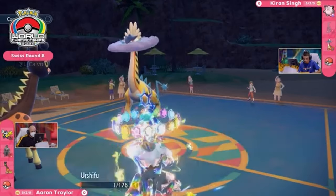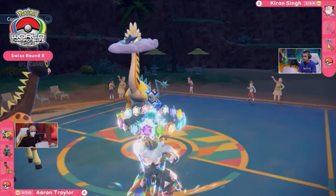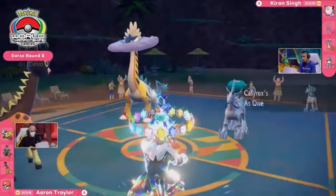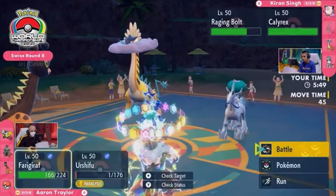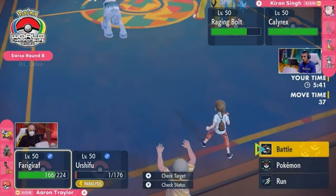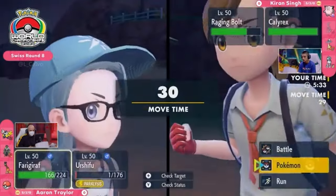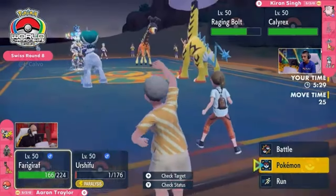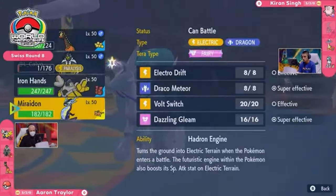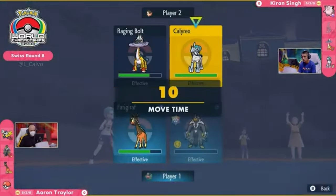At least Urshifu has the protection of Frigoraf's Armor Tail to stop priority coming through. But the paralysis — that's not able to be stopped here. Not only does it slow down this Urshifu, but it also means it has a chance to be paralyzed and not move at all. That's really unfortunate for Aaron. The paralysis puts speed way down, and Frigoraf's not the fastest thing anyway, so it can't stop that Thunderclap. Raging Bolt probably doesn't need priority in this position. Aaron may have to readjust — does he switch in Iron Hands to soak up those Electric attacks a little bit better, and start threatening the Calyrex?